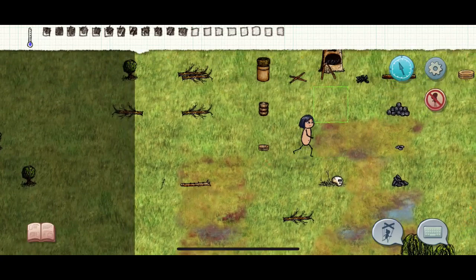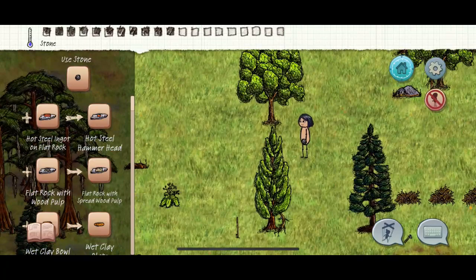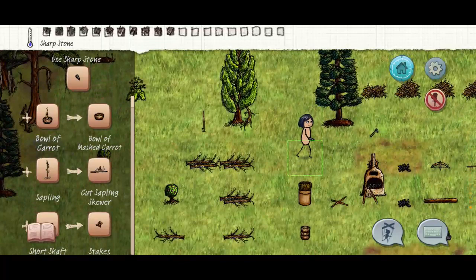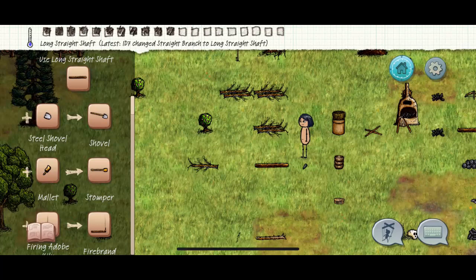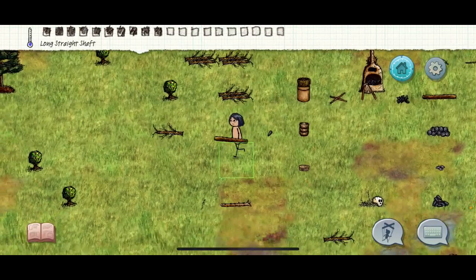Look in the green areas or anywhere - you can also find round rocks in the desert biomes. Find a round rock and turn it into a sharp stone. Then take that straight branch you got from the tree and turn it into a long shaft. If you highlight it with the book, it will show you the long shaft and how to make it: sharp stone plus straight branch.